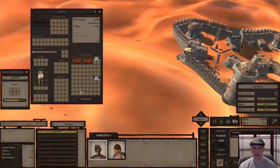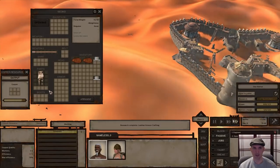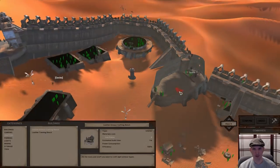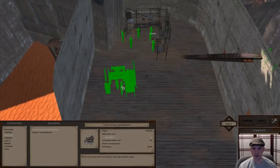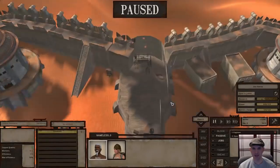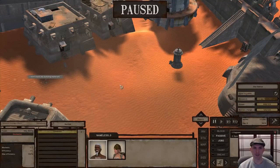I'll let Gecko go ahead and get his third ore, and then once he has it we'll come back to town and build that leather armor crafting bench. I'm going to rotate it and put it right over here — that's a good place for it. It needs eight iron plates. We have one already, so let's go in and buy seven iron plates.